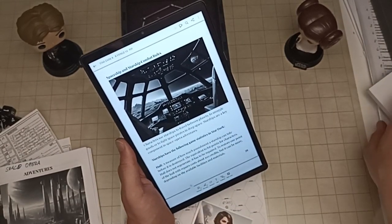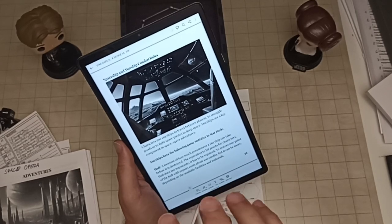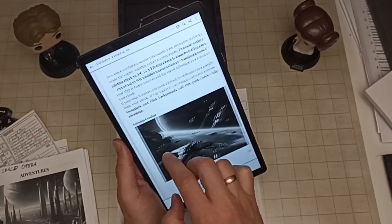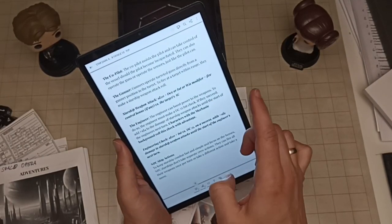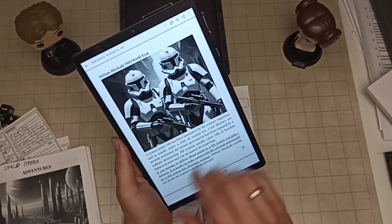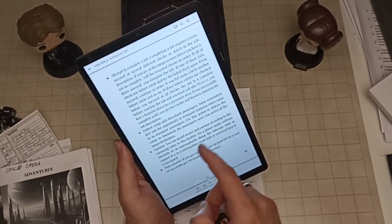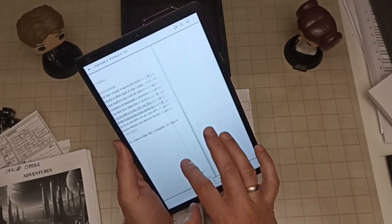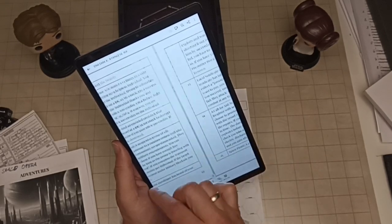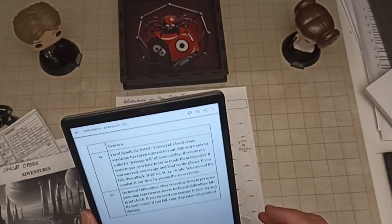The booklet covers objectives, how a round works, combat, and modified starship rules from Stardark. This is a complete game—you do not need Stardark to play it, just the free ShadowDark Quick Start rules and this booklet. It also explains the Evade Maneuver, different combat actions, the four different world types, all planetary actions, and has encounter and job tables for deep space and planetary encounters.